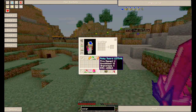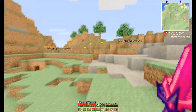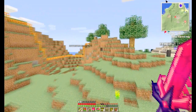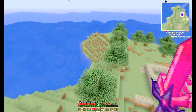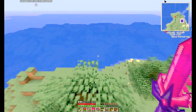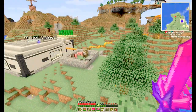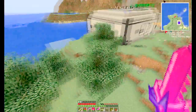Sharpness just makes it more deadly. On my bow I have Infinity 1, so I don't have to use arrows; Punch, which is basically the same as knockback; Power, same as sharpness; and Flame, which is the same as Fire Aspect. It's really amazing. One might say these are overpowered — I agree at some point, but not really, since to get them you have to get the Philosopher's Stone, which is not a cheap thing to get. It involves diamonds.